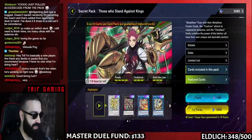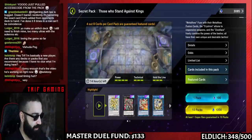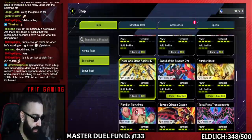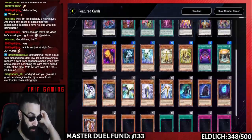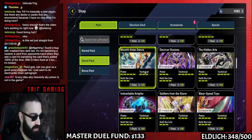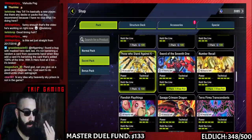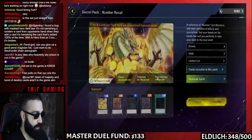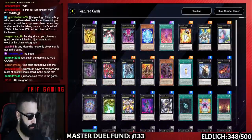This is one of the best sets. Those Who Stand Against Kings — and for some reason they put Crystron Halqifibrax instead of Draco, Needlefiber, and Electrumite, wow. Sword of the Seventh One has some good XYZs but I wouldn't put money into it. So far the two best sets we've noticed are Those Who Stand Against Kings and the Zephyra one — Enchanted Threads of Shade. I also really like the DDD one. Those three I would put money into instantly.